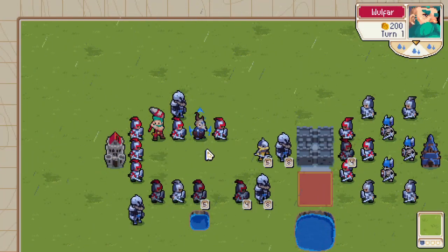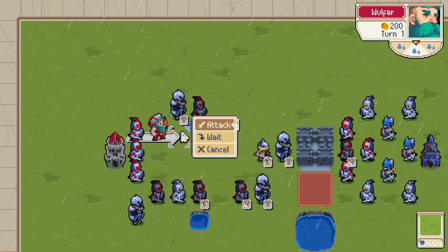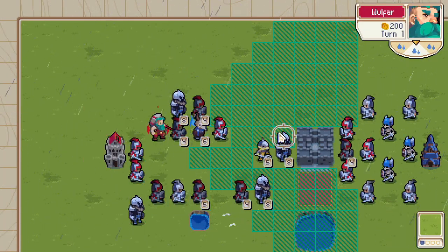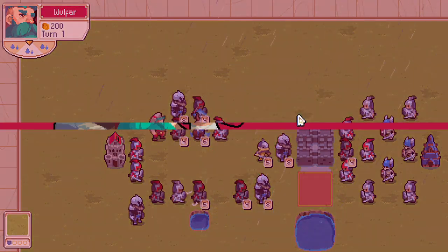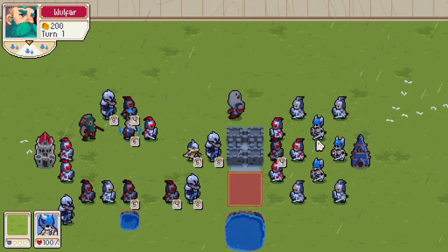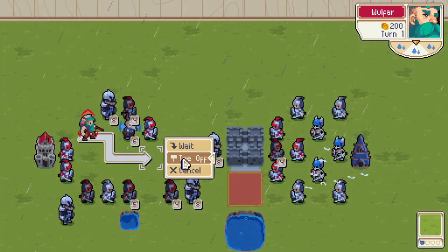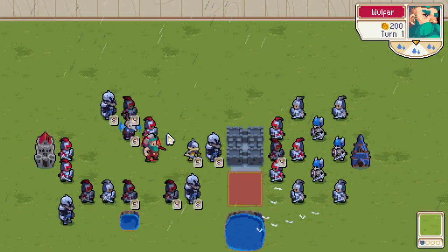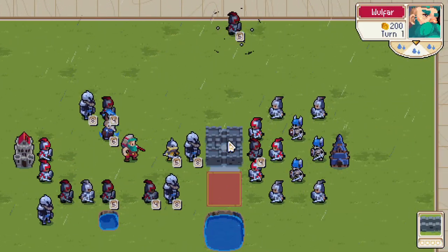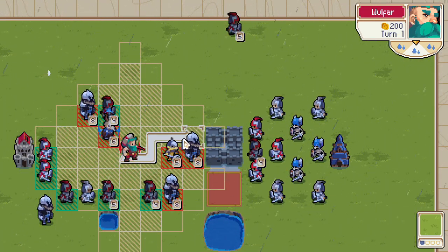When you tee off one of your own units, its turn is spent. However, if you make your unit do something that would end its turn normally, that does not prevent you from teeing it off. So you might want to take your unit's turn before you use it as a golf ball. You can also get a lot more range by going the diagonal route — see how far that went? Still can't tee off a true neutral unit though.